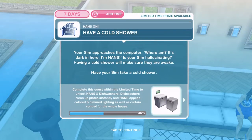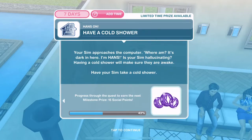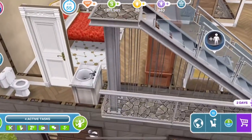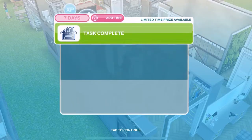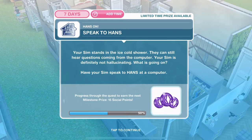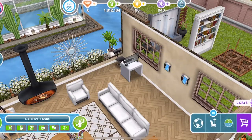We've responded. Now we need to have a cold shower. Your SIM approaches the computer — 'Where am I? It's dark in here. I'm hands.' Is your SIM hallucinating? Having a cold shower will make sure they are awake. Have your SIM take a cold shower — that's two hours and 40 minutes. He's taken his cold shower. Now we need to speak to hands on your computer. Speak to hands is one hour and 50 minutes. We've spoken to hands.